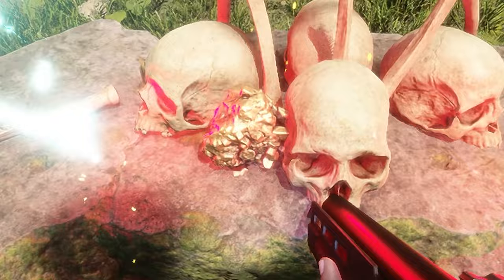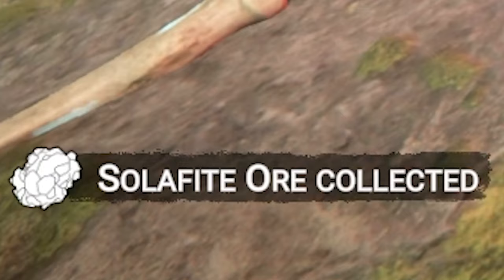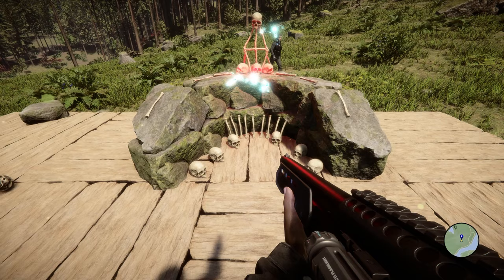Now we have solophyte just sitting there. You can hit E on the skulls right here and grab some solophyte ore. That's pretty much it — I don't believe it does anything else but generate solophyte ore.